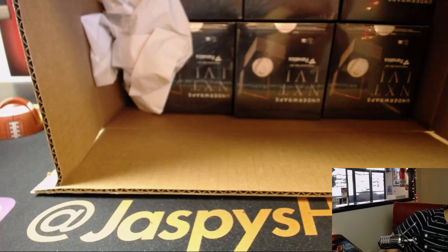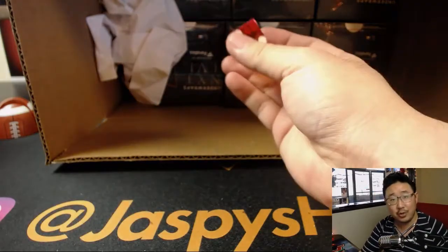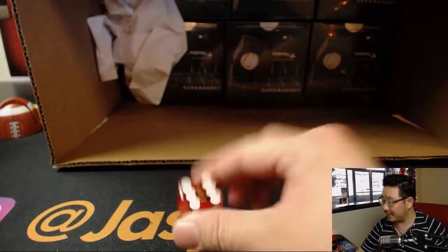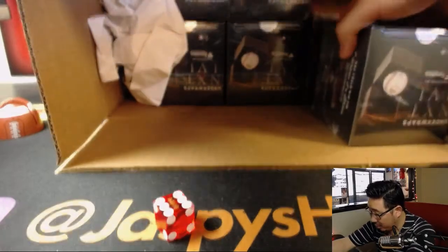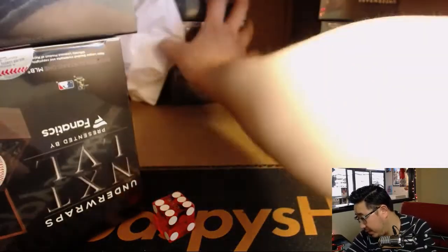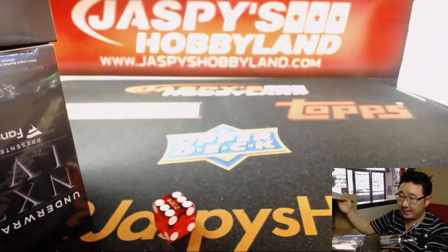Alright. So the top row — one, two, three — and the bottom row will be four, five, six on the dice. We rolled six, so we'll be doing the bottom row right here. Let's slide out this bottom row — one, two, and three. We'll save the other three boxes, which are already in the store, for next time.